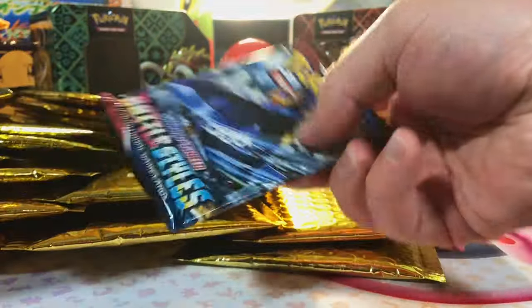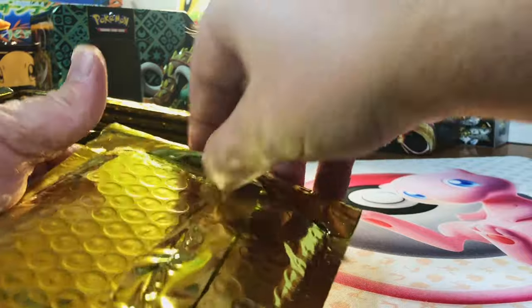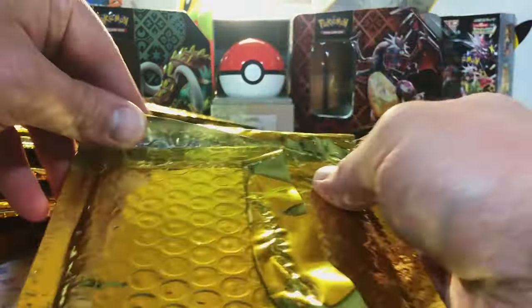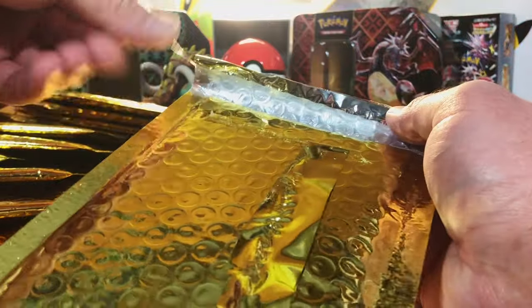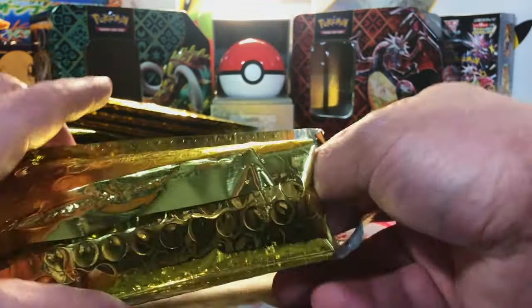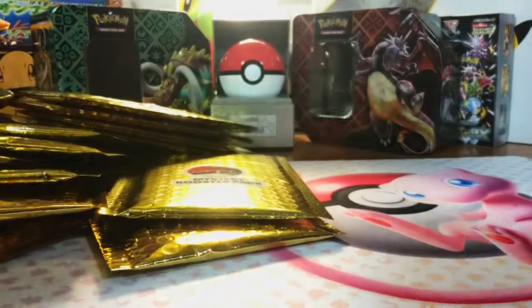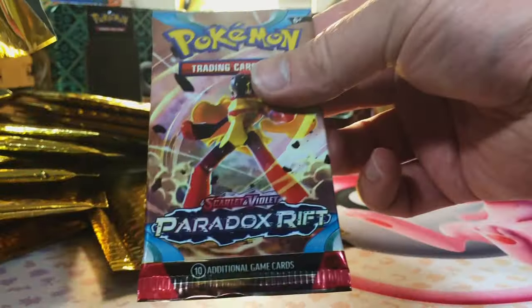Fusion Strike. Paradox Rift. Silver Tempest. Battle Styles. Fusion Strike. Now, I'm going to reiterate this — products like this are still a huge gamble. These are 12 bucks a pack, but they're mystery boxes. Most of them are going to be like that, so it's just for the enjoyment of the experience to see what packs you're going to end up with. Crimson Invasion and Paradox Rift.